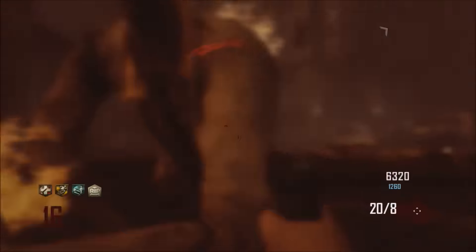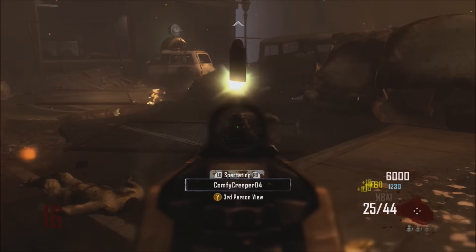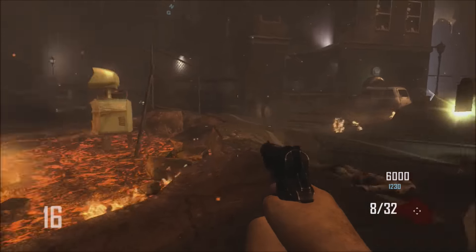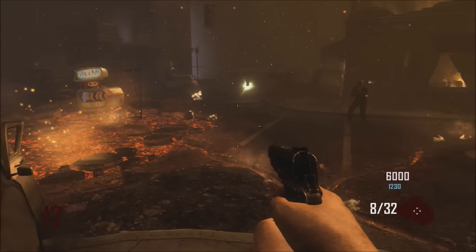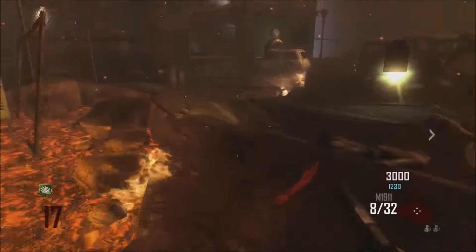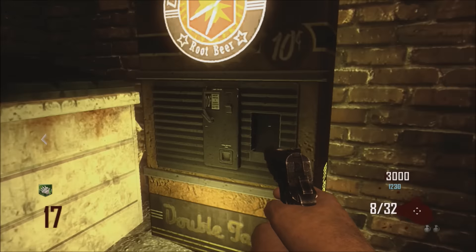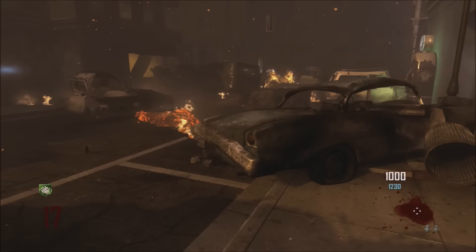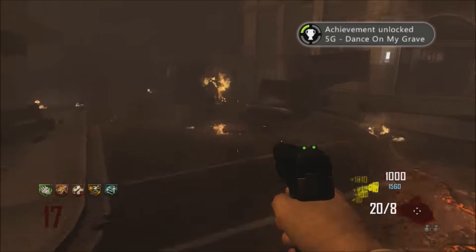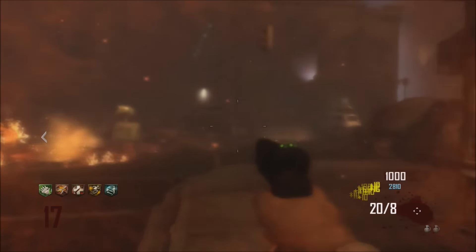Then get Tombstone and just let the zombies kill you. Hold X when it says 'don't feed the zombies,' then have your friend kill the zombie. Next, get the two perks you didn't have — I got Speed Cola and Double Tap Root Beer. Pick up your Tombstone and you'll have every single perk in the game.